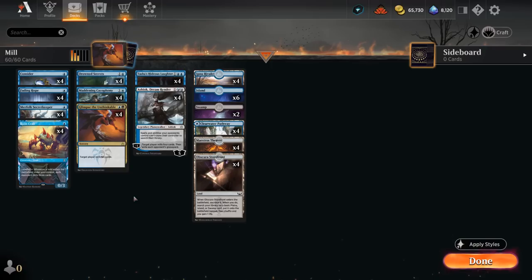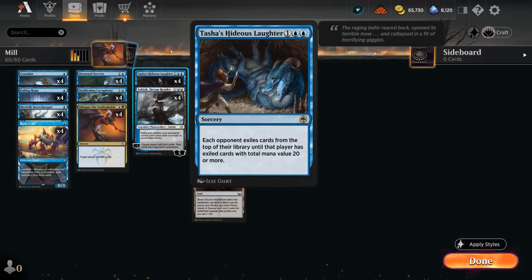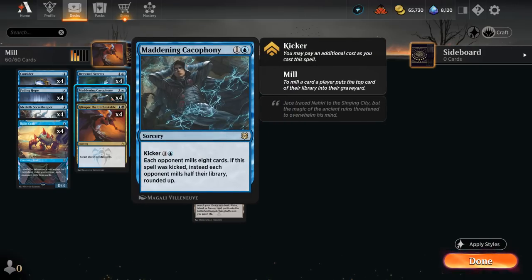Our other heavy hitter is Tasha's Hideous Laughter, especially in a format like Historic where curves tend to be very low — lots of 1 and 2 mana spells — so Hideous Laughter routinely mills over 15 cards. We also have Maddening Cacophony, which mills 8 cards and can also be kicked, though that doesn't come up very often.